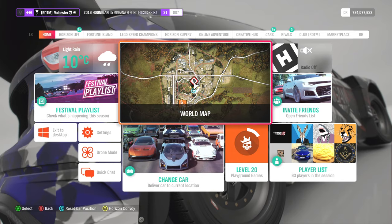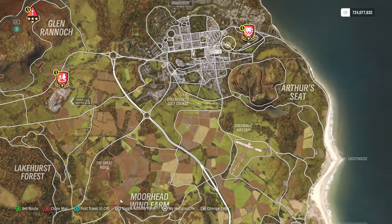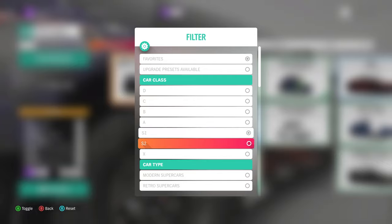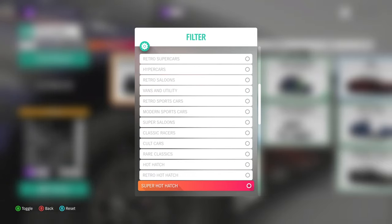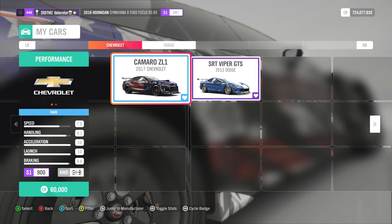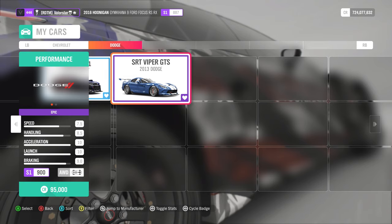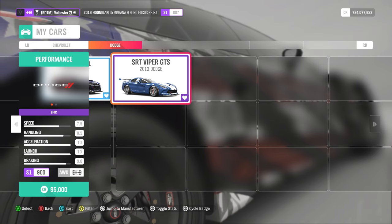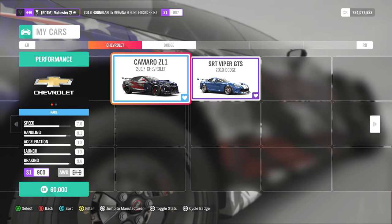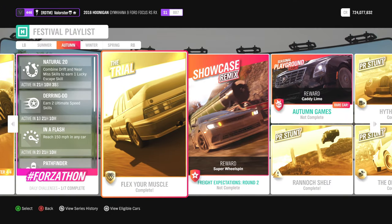Let's go to the Trial. The trial is located here — S1-900 and it's street scene. I drove the Camaro. Why? It is stable, fast, grippy, has everything, and has a good top speed. The 2015 is also not a great car — I would prefer this one over the 2015 or 2013. From the trial, we win the Holden VL Group A.